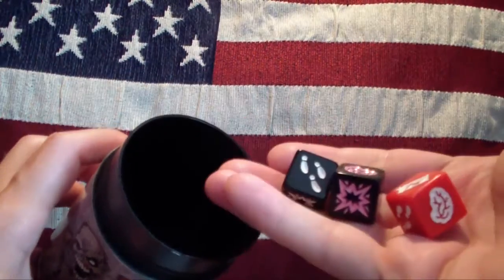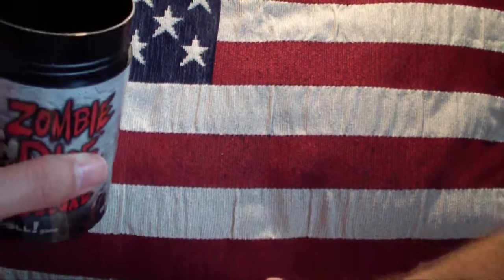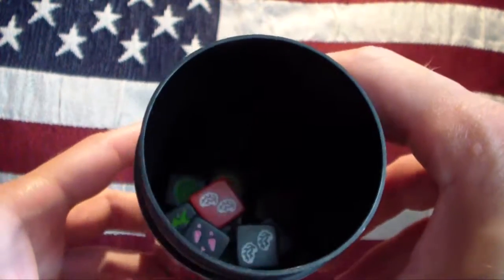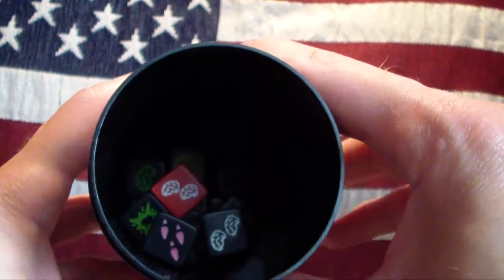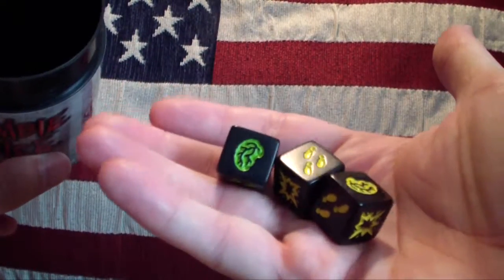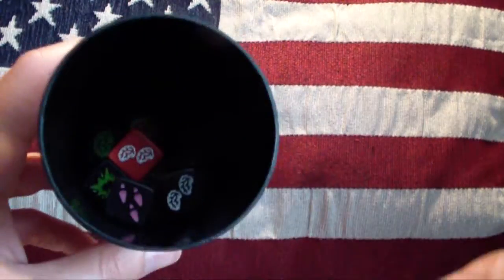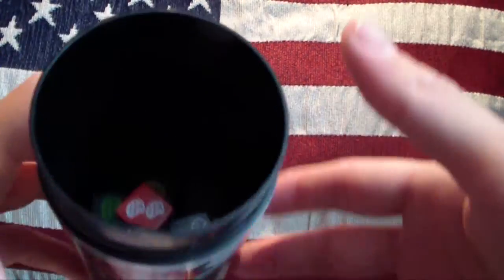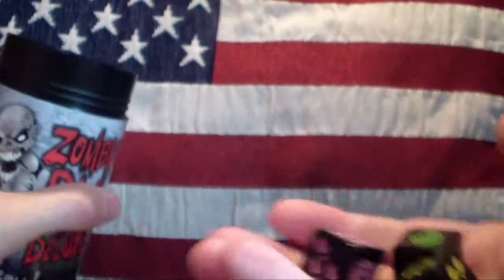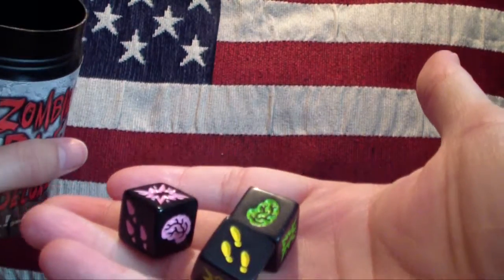And in go the three new dice — oops, I missed the cup. So there you can see the three new dice. When you want to play with the expansion, you remove two yellow dice and a green die and replace them with the new dice. Then you just take them around and grab three dice. Oh, I got the Hardy!